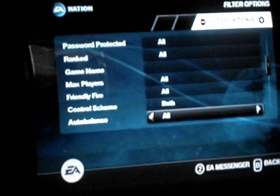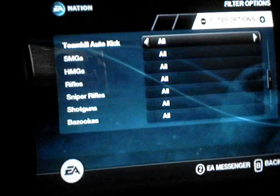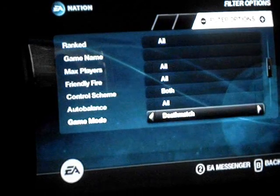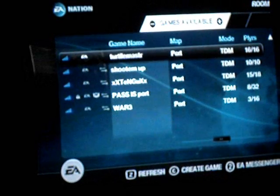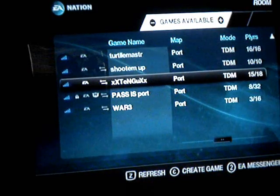You can turn on and off specific things when you're searching for a specific room. So if I put this to team deathmatch and I put this to port and press start, only those matches come up. Then you press A and you're good to go.